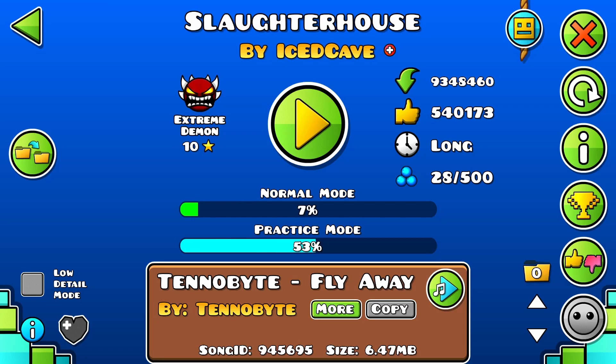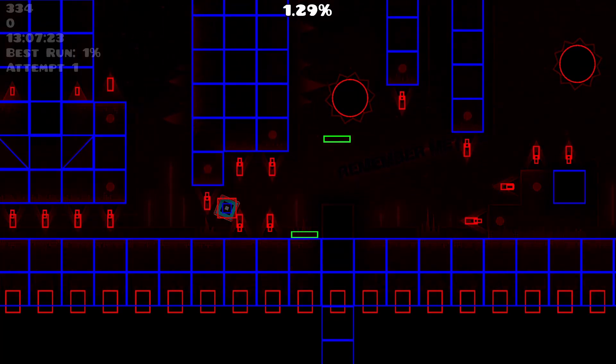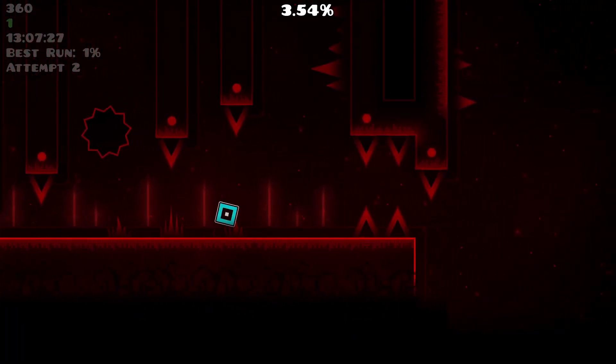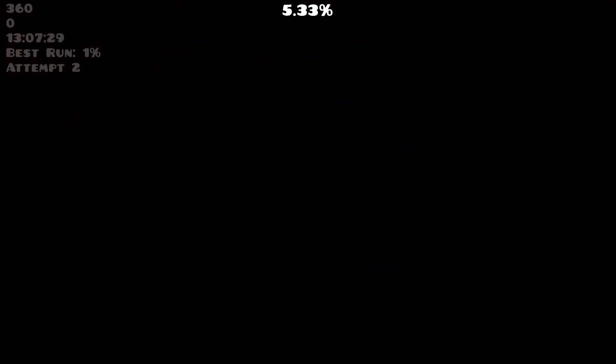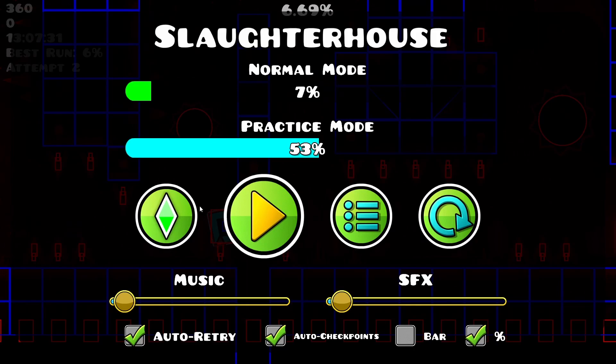Then you're gonna wanna play it. You're gonna wanna play a couple attempts, because you're sad and depressed and you just wanna be like a good player in Geometry Dash. After you play a couple attempts and get a couple good runs, then you're gonna wanna hit Escape. But after you hit Escape, you're gonna wanna hit Escape again, and this time you're gonna spam the spacebar just after you hit the Escape key like this.